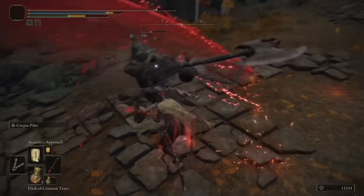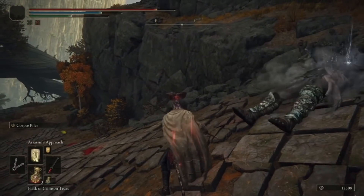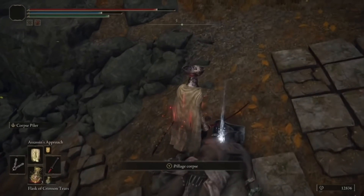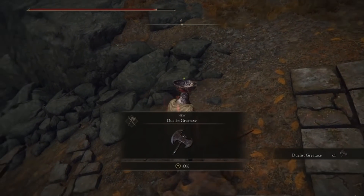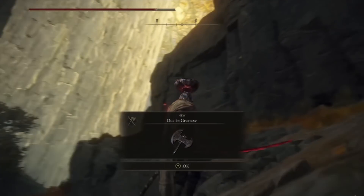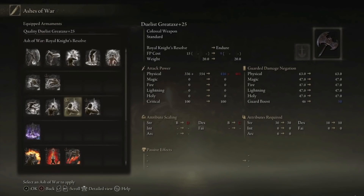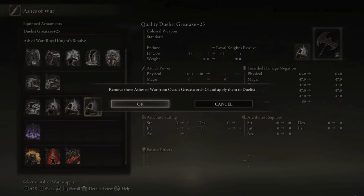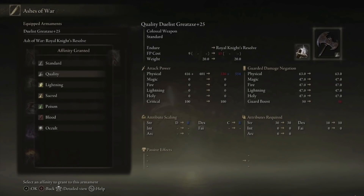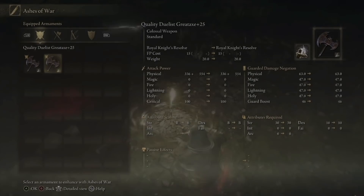I want to dual wield this weapon — it's absolutely the best weapon in the game damage-wise. You can pair it up with Royal Knights Resolve, or add a crazy Ash of War to it, depending on your preference. Royal Knights Resolve will deal a huge amount of damage and it looks badass. It has the highest damage output in the game right now.